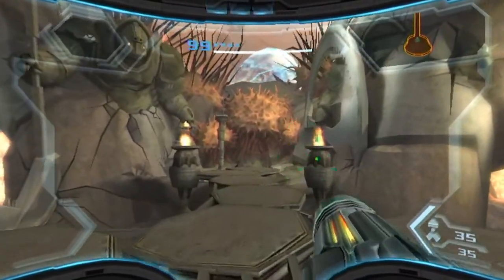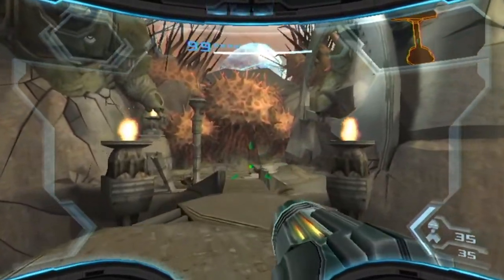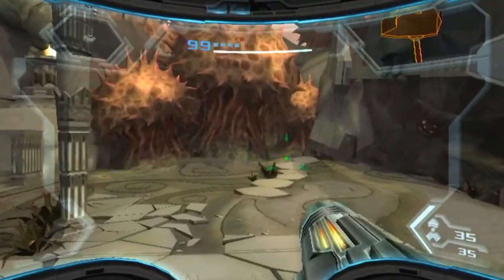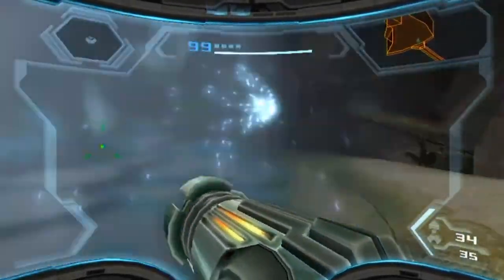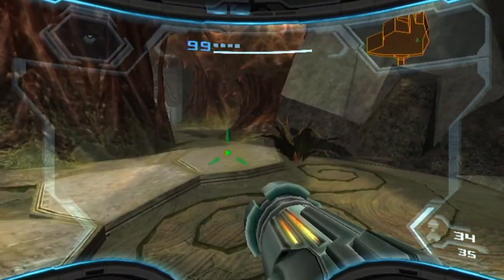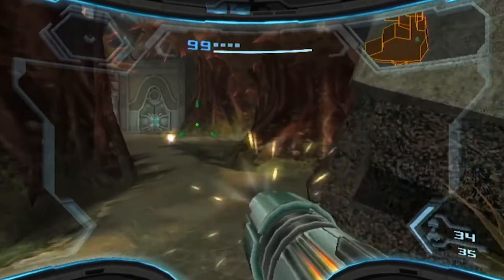Hello ladies and gentlemen and welcome back to Metroid Prime 3 Corruption. In the last episode we defeated Frozone - I mean Rundas - and obtained ice missiles which let us freeze stuff. This episode we're going to be gathering some things around that we can do now we have access to ice missiles, which is wonderful.